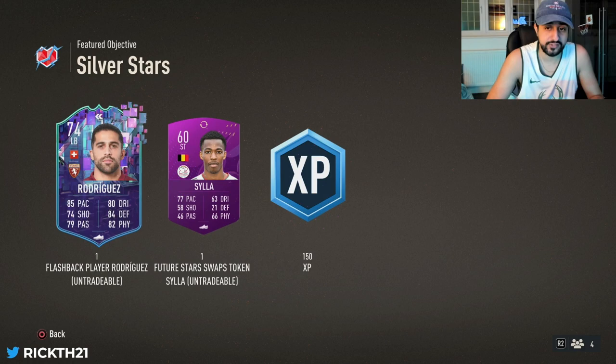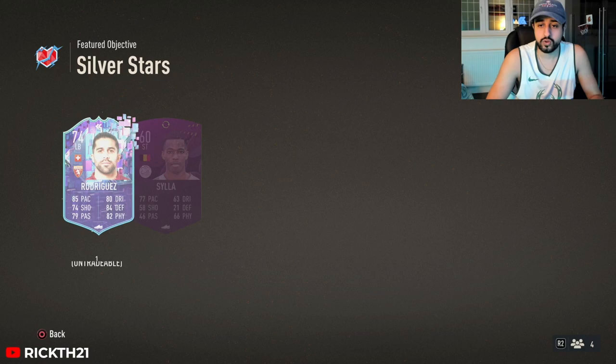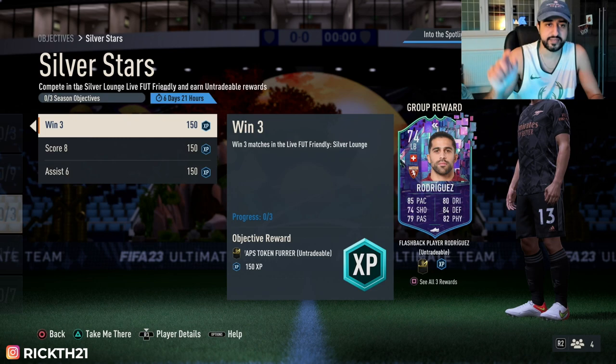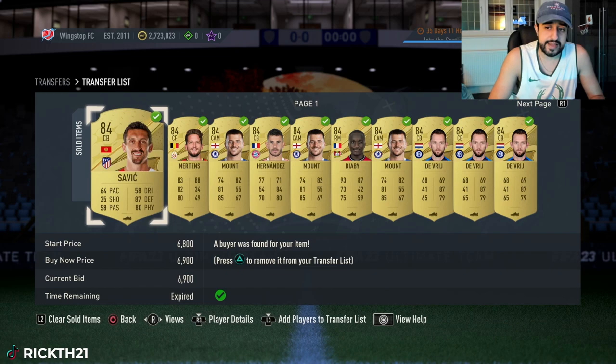The only other thing we really got today that I'm aware of is Future Stars Swaps - Future Stars Silver Star Swaps. We've got this Rodriguez, who is a FIFA legend. I will be sadly completing this because I need the token. It's a legend though so I'm not too mad about it - one token for completing it all, and I believe there's another different token for winning the three games.